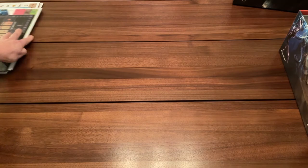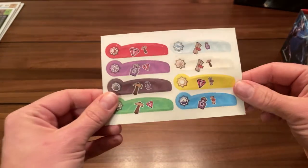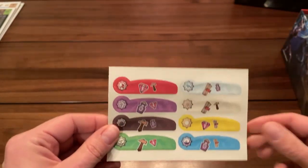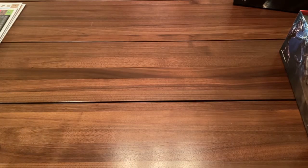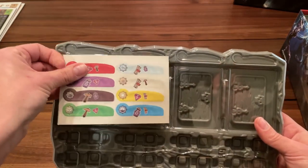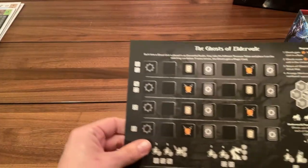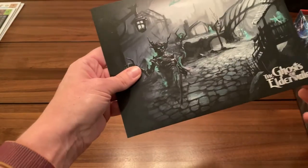Then there's a sticker sheet — love some stickers. The most stressful thing is making sure you put them on without bubbles or crooked, so do it sober, people. You can see where they're going to go on the board. This next component looks like a single-player element, part of the Ghost of Eldervale setup we saw earlier.